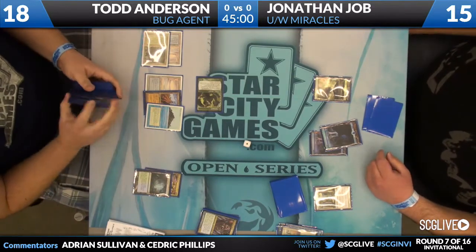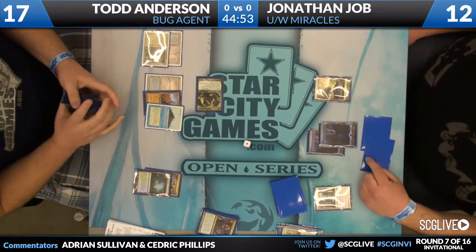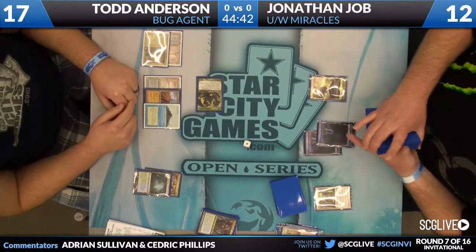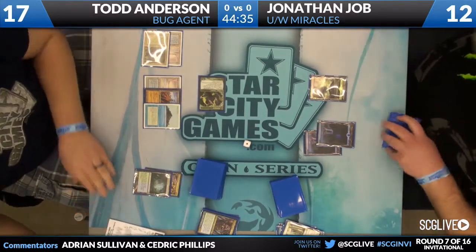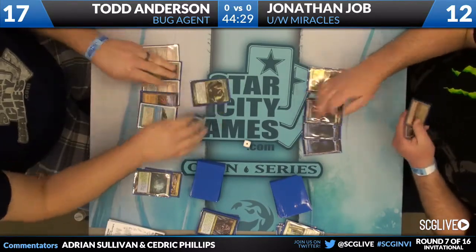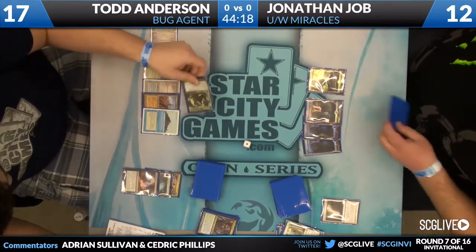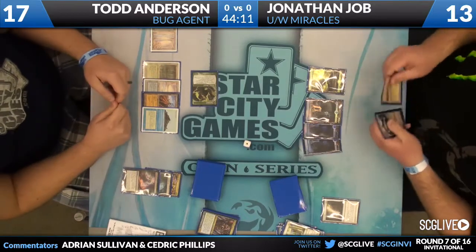He's making a ruling — it looks like Rest in Peace is in the graveyard. With the fetch land, that means the Tarmogoyf is going to be 3/4. So as you saw, if I had been the table judge I would have gotten that wrong and you'd have been right to call for a head judge to make the correct ruling. It's been about five or six years since I've been a judge, so some of my corner case rules knowledge is not totally sharp. If you look at that Tropical Island in play, if you were Patrick Sullivan you'd be scowling because that is a not-pretty dual land. Jon draws an island and says go.